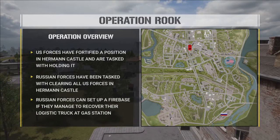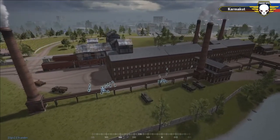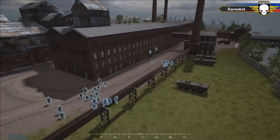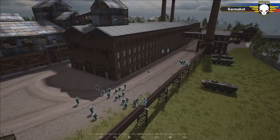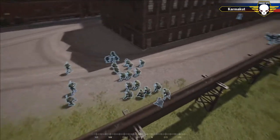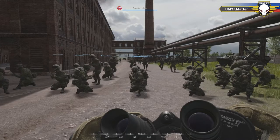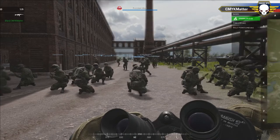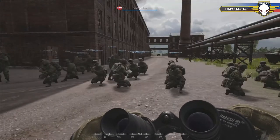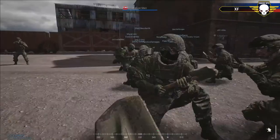Both teams are now setting up and getting ready for their briefings. At Squad Ops you only have one life — the second you go down you must respawn — so it's incredibly important that everyone knows the plan before the operation begins. Squad leaders are pulling their squad mates together. Both teams have commanders who organize and give the team direction, and before every operation we have briefings to get everyone on board. CMYK Matterhu is one of the commanders for this operation and will be leading the Russian forces.